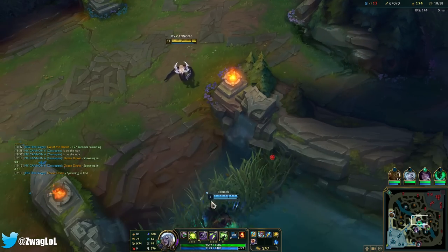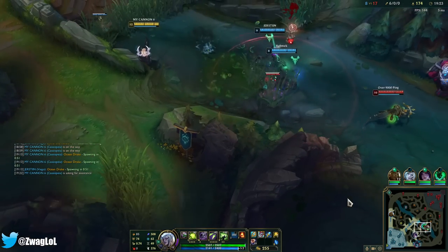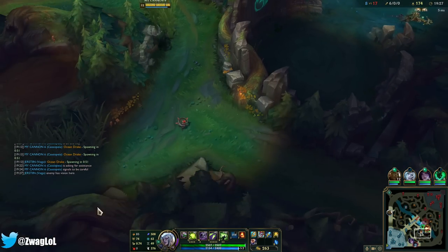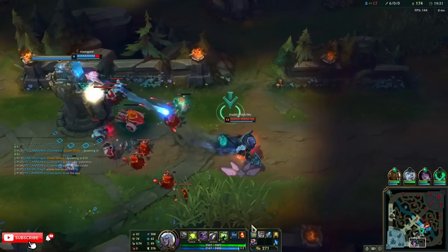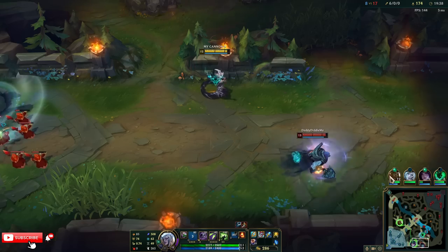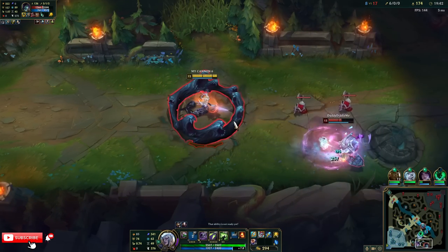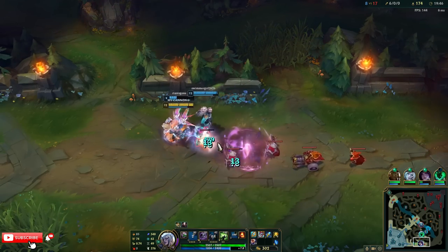Without my flash, if Twitch opens a fight with his ult I'm not going to be able to reach him — that's a downside to Cassio, really short range. If you don't control spacing... I slowed him but he got away because of his wall. Unfortunate.